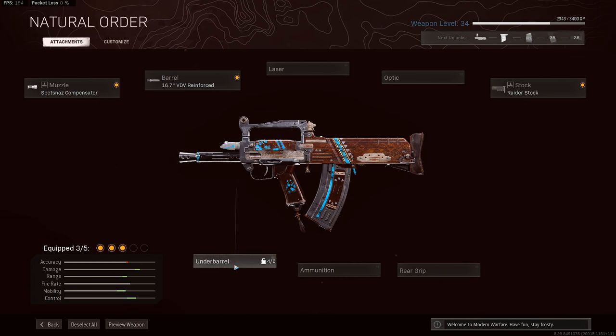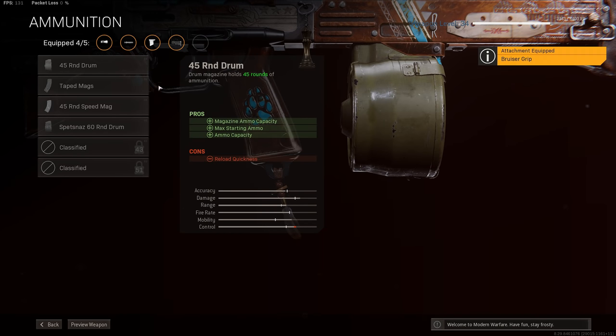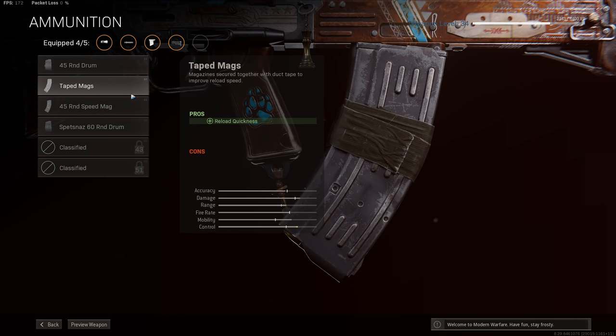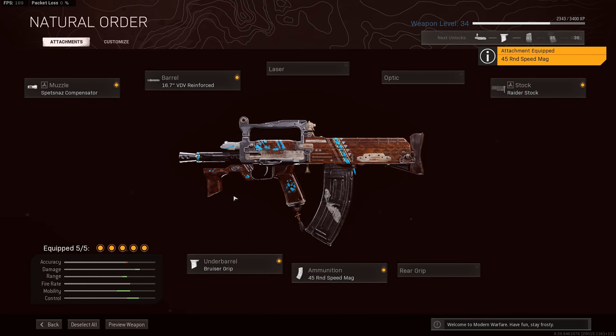Then take the Bruiser Grip. Right now it's still broken on assault rifles and it provides you with a greater vertical recoil reduction than any other grip that you can put on here, instead of what the menu says, which is melee quickness. And then lastly, you can pick any of the reload fast reload magazine options that you've got. Right now for me, that's the 45 Round Speed Mag. The final 60 Round Fast Mag will of course be a better option, but 45 rounds is plenty for shooting at people and taking down a target — absolutely no problem.